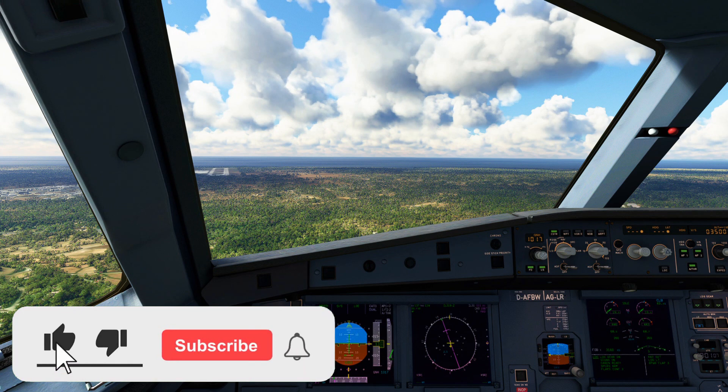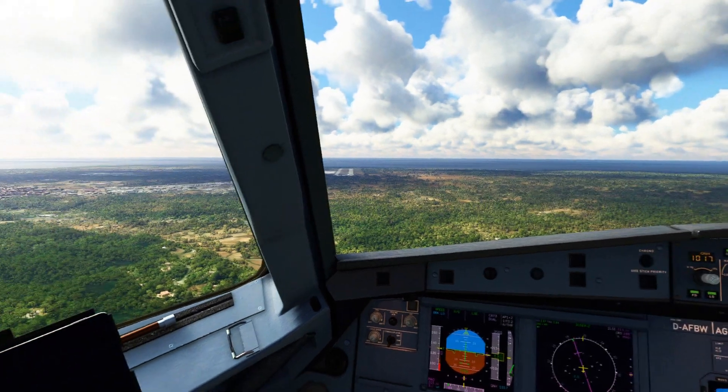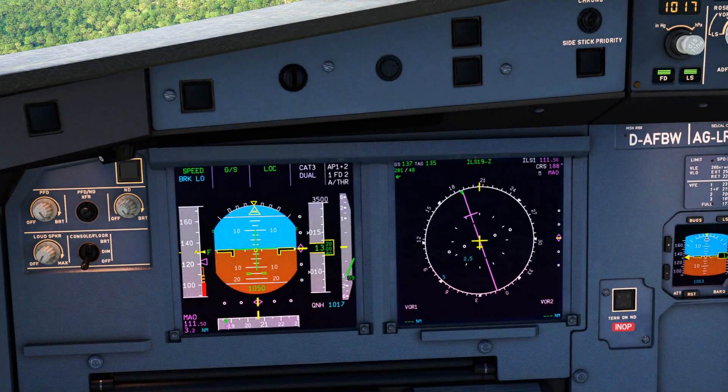I've configured the aircraft for landing. Again, like I said, if you're not sure how to do this then go check out my previous video — the link is down in the description and I'll also link at the top of the screen. So the first thing you can do to help you when landing in a crosswind is to use the flaps 3 mode.